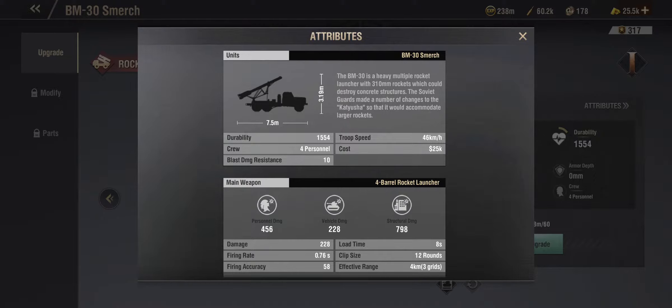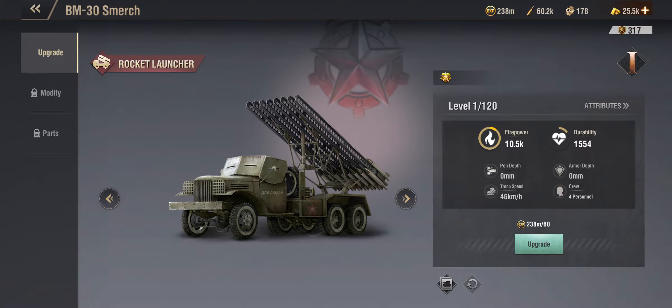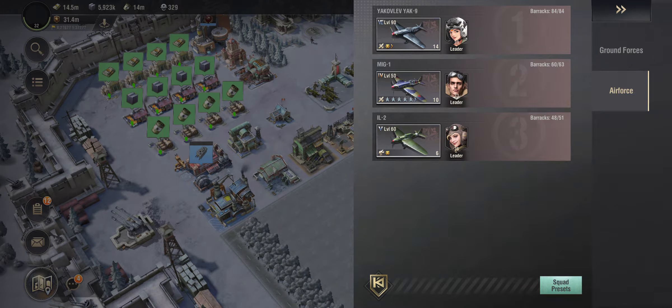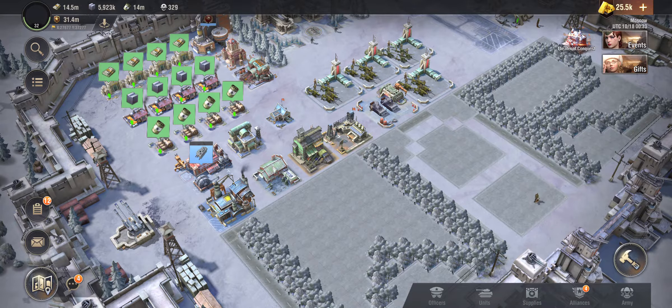I want to utilize my rocket launcher and try to max that out as much as I can - possibly even chuck in Antonina when she is maxed out to get that extra grid space. Because as you can see, their effective range is four kilometers, that's only three grid spaces. With Antonina it gives me four grid spaces. Many of those people don't have a maxed out Antonina, so it won't affect the people that have that maxed out in that one unit.